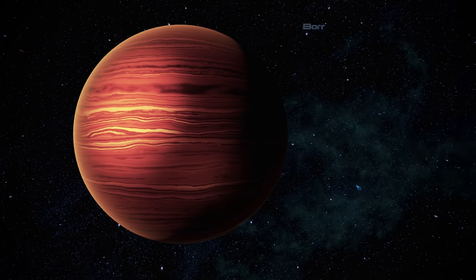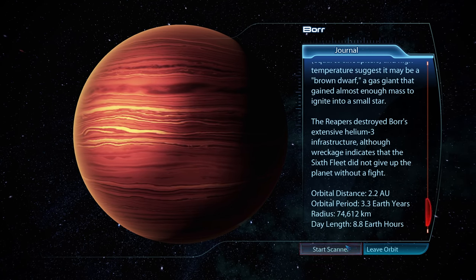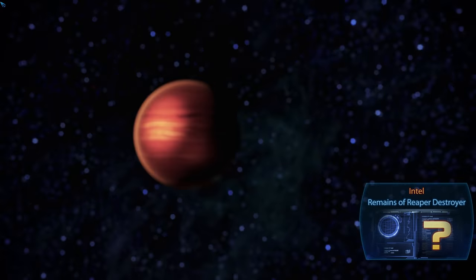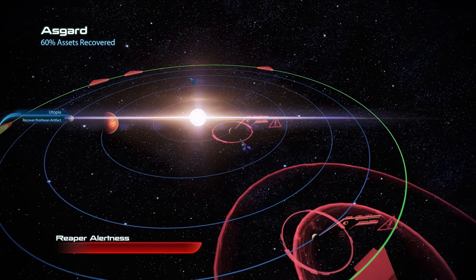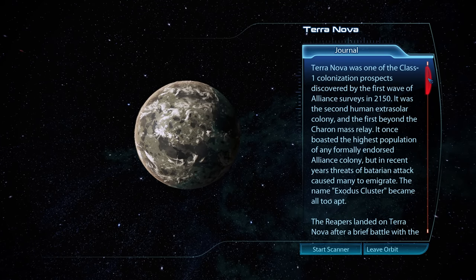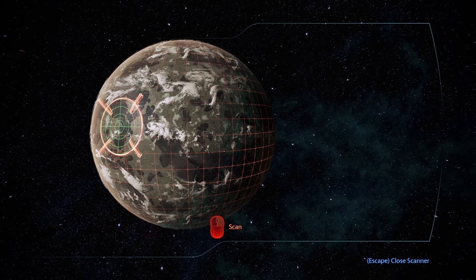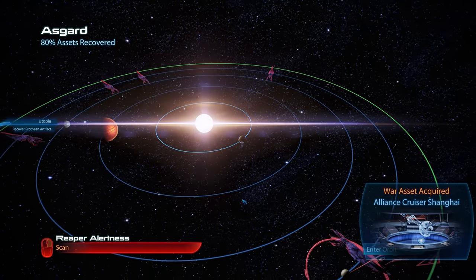We are then scanning the gas giant Boar, not for a war asset, but we can find some intel here to be used in Liara's office back on the ship. Despite all that, we are not done just yet. However, our second scan brings the Reapers into the system, which means we now have to act quickly. That brings us to Terra Nova, a human colony several million people strong, although that was before being attacked by the Reapers. We can acquire the Alliance Cruiser Shanghai as a war asset, and afterwards swiftly evade a Reaper and then scan the planet Loki.